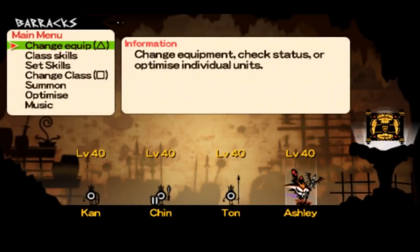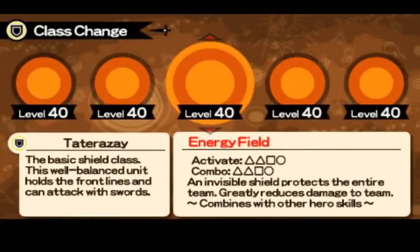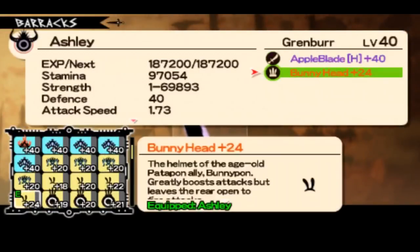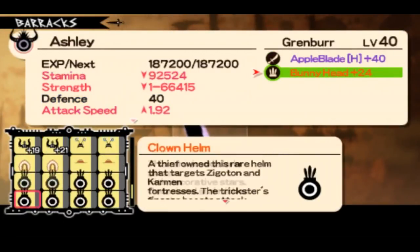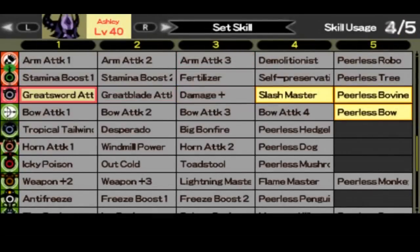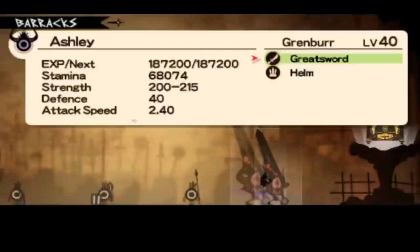I'm recording my voice after I recorded the video, so I'm going to keep up with the video. I'm starting with Gremble — let me pick no weapons and no set skills, just to show you what his damage comes from.